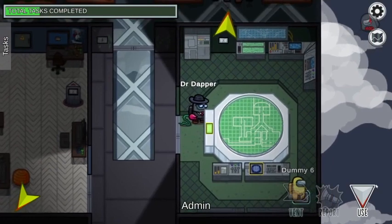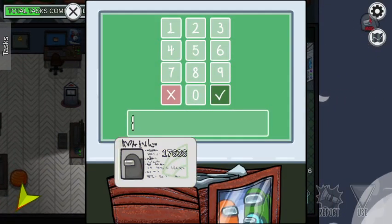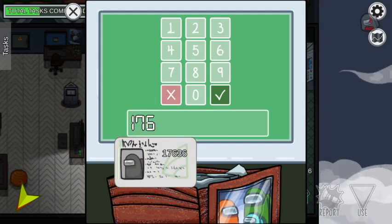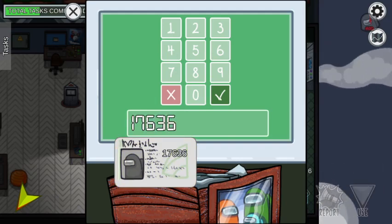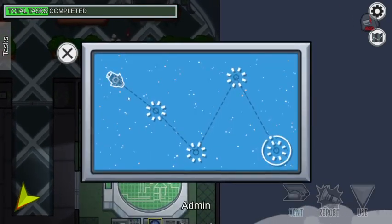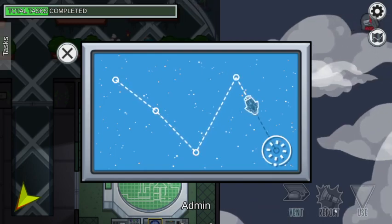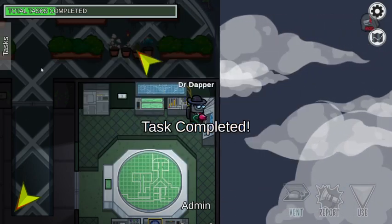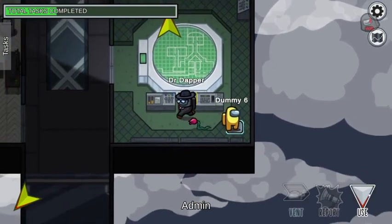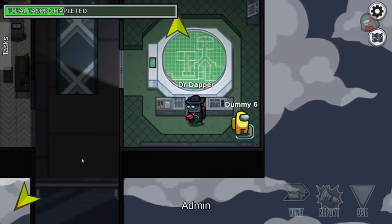Up here, admin has this ID card thing. You just click that and enter in the code that's on it, then press the check mark. This one is just dragging this icon onto the thing like that. And this one you just click all of these so they are white.